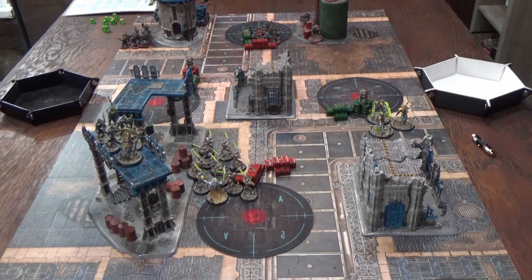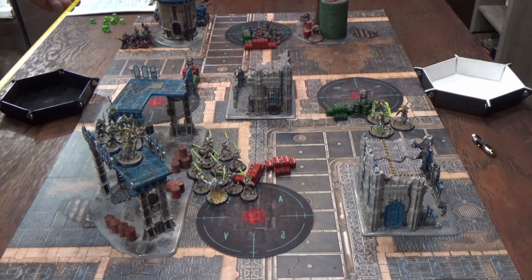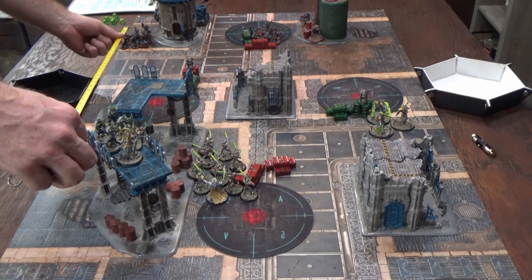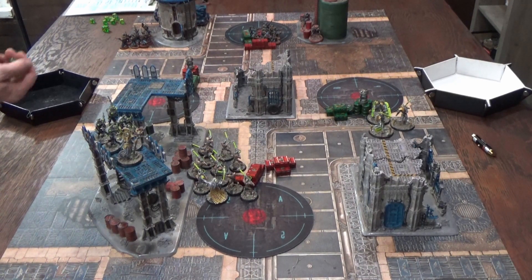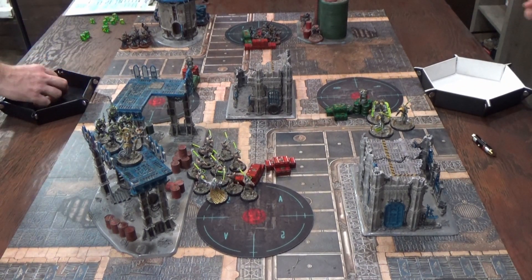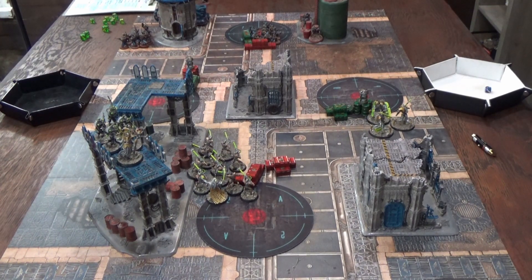The Death Marks fire their Synaptic Disintegrators — strength five, wounding on threes, and sixes on the wound roll deal a mortal wound. Two sixes land, plus two fails, giving three regular wounds at minus-one AP and two mortals in addition. The target fails all five saves — a total of five models die. First blood to the Necrons.